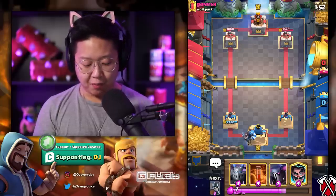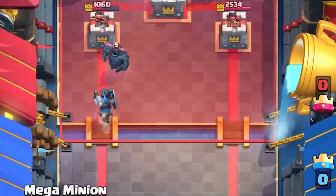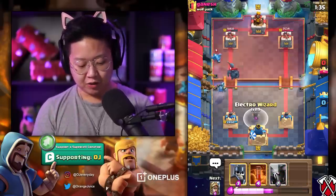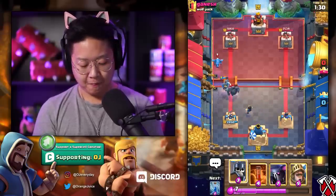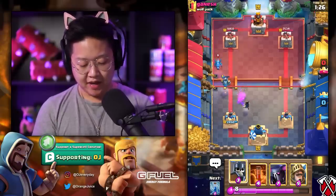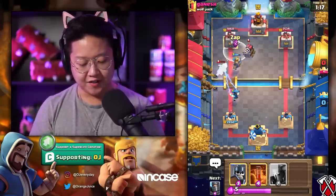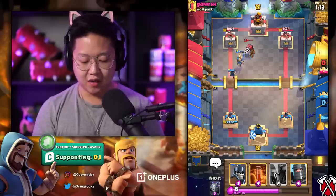We're off to a good start. I'm gonna do a Dark Prince in the back and he's got a PEKKA this time — he learned his lesson. We'll do a Mega Minion right there just so that it'll converge into the center on my side when the PEKKA crosses. He's got an Electro Dragon. I'm just gonna delay my Electro Wizard. The second reason I have Zap is because I want to deal with Sparkies as well. There's gonna be a lot of Sparkies.